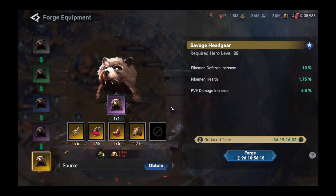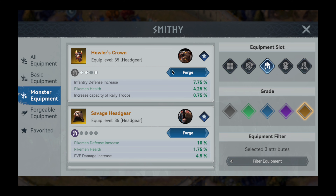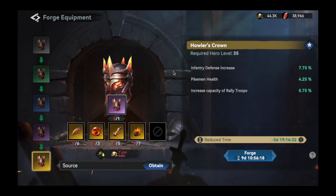Moving on to the headpiece, the best in slot item is the Savage Headgear from the Berserker Bear Monster set. Providing massive defense buffs along with a modest health point increase, this helmet is a must-have for your pikemen heroes.